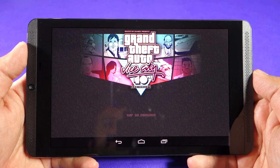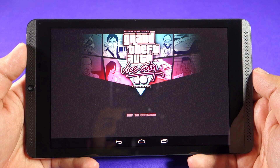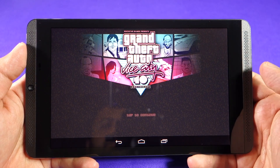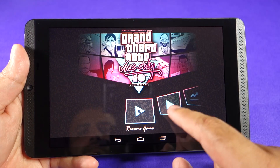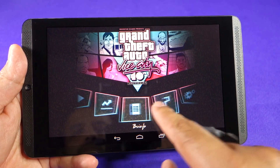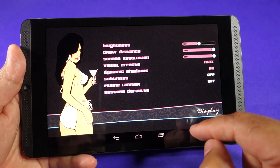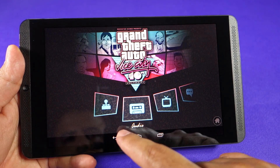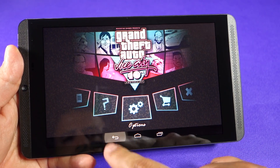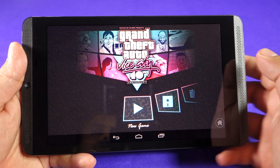What's up everyone, TechCloud here. In this video I'm going to show you GTA Vice City running on the Nvidia Shield Tablet. Let me show you the graphics settings first before I start the game. I have put everything on max and I have tried this game on this device — the game runs buttery smooth, no issues. Let me show you how it looks and runs by launching a new game.